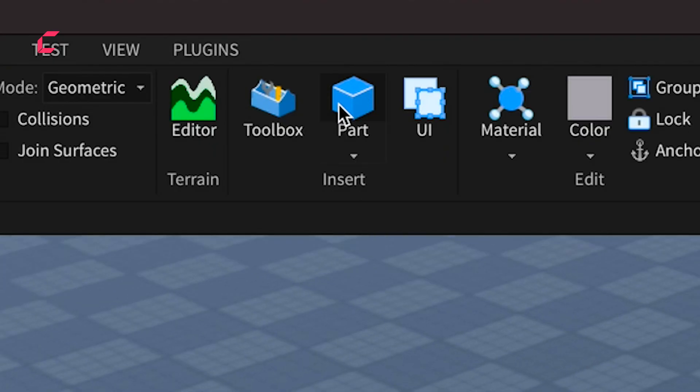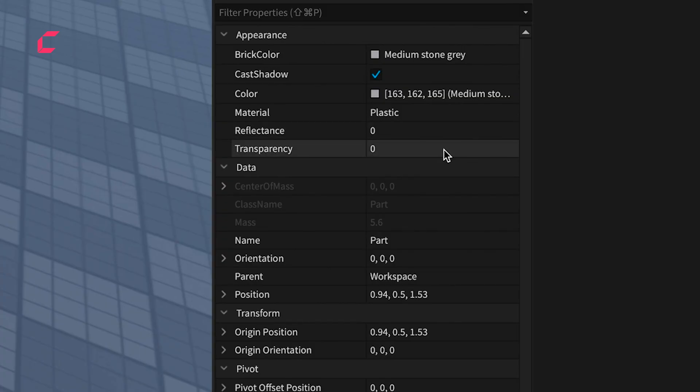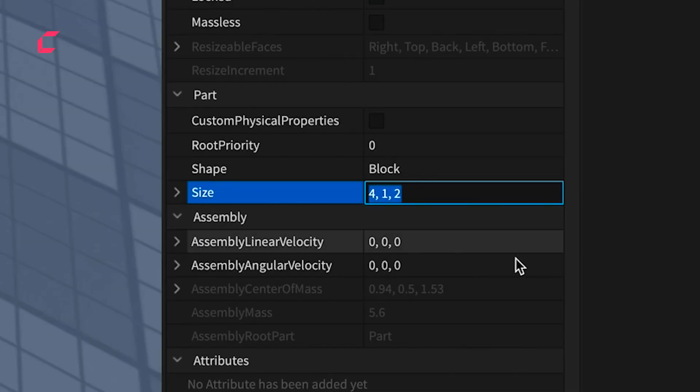2. Spawn in a new part. 3. Select that new part in Workspace. Open up Properties, scroll down, and select Size. 4. In Size, change the numbers to 250, 1, 250.